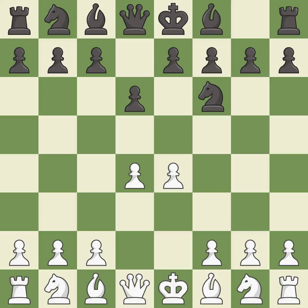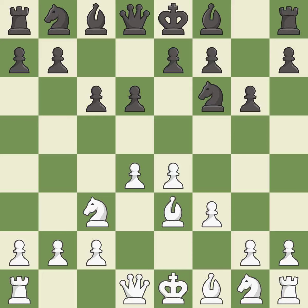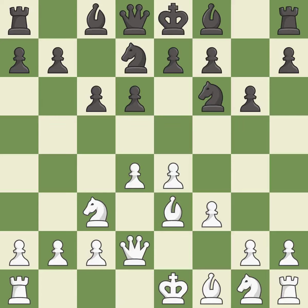nf6 develops the knight and attacks the undefended e4 pawn. nc3 defends the e4 pawn. g6 prepares to fianchetto the dark squared bishop on g7, where it will sit on the long diagonal. This activates a bishop, a knight, and a queen by developing each off of their starting squares.